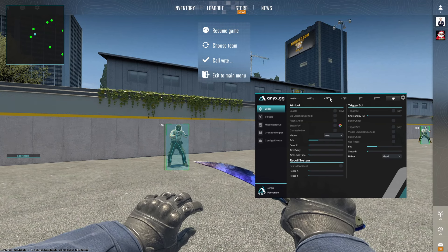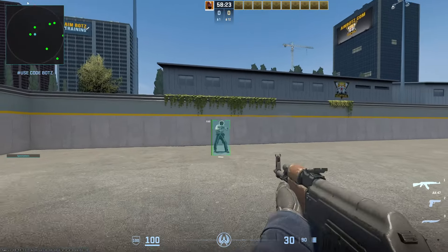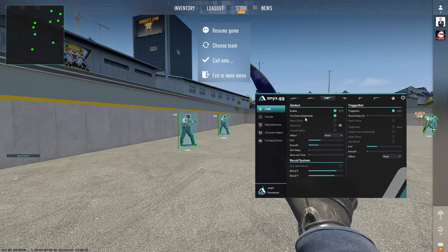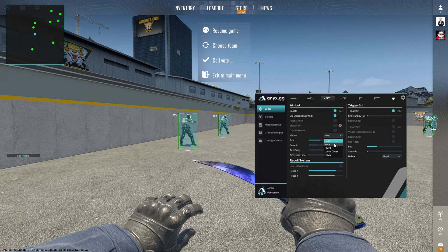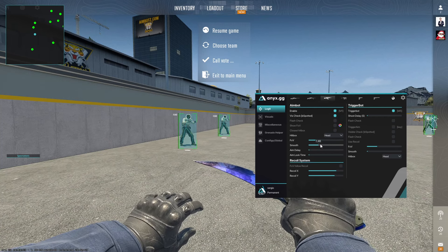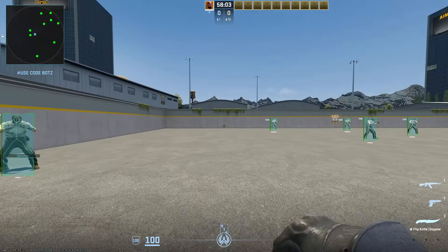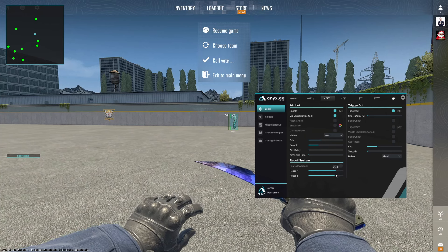We have aimbot enable. Going to rifle, you have enable mouse one — make sure you are setting this key to mouse one, because that's your fire key and the aimbot is automatic on that key. We have visible check, b-spot, flash check, show FOV, closest hitbox, custom hitbox, custom FOV, custom smooth, aim delay, aim lock time — so we have a fairly customizable aimbot. We also have a recoil control system — I like setting it around 0.8.